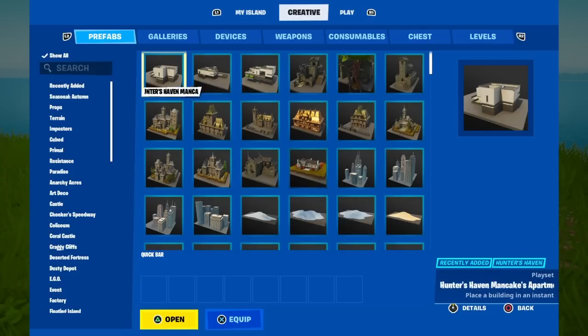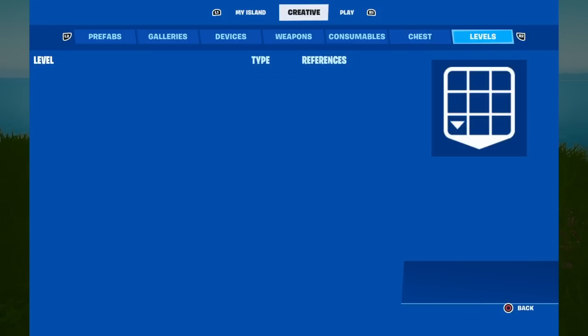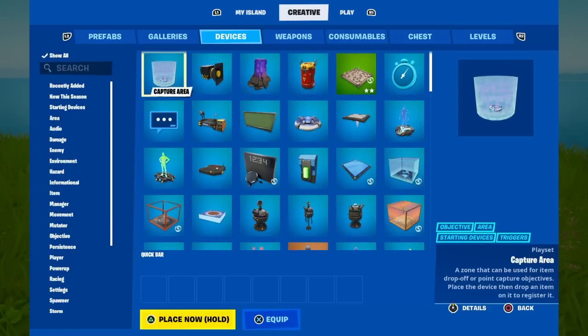Once you are over towards the tab that says Creative, you're going to see Preferences, Galleries, Devices, Weapons, Consumables, Chests, and Levels. What we want to do is go all the way to the left — past Levels, Chests, Consumables, and Weapons — all the way over to where it says Devices, the third one to the left.